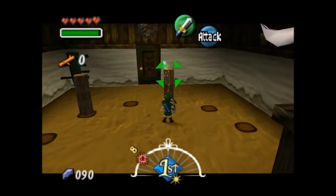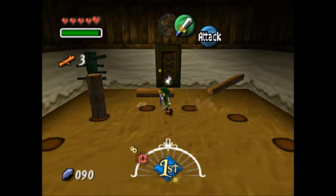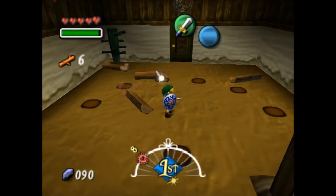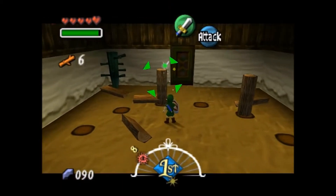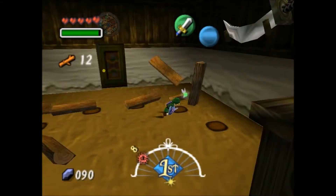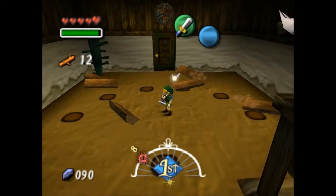In order to get the top score, you have to target your piece of wood and do the jumping attack, just like that, for every single piece of wood. If you do this, you should be able to easily get the piece of heart at the end.